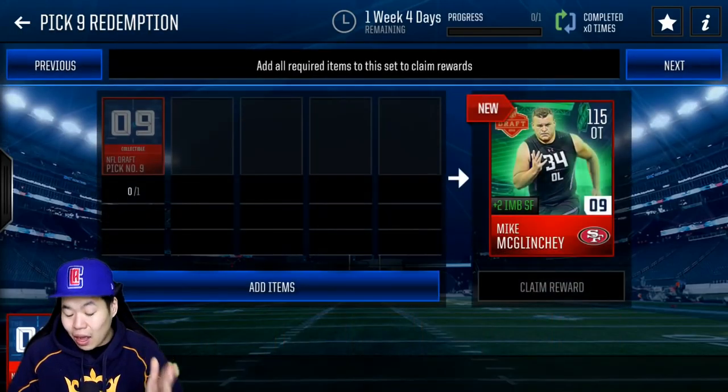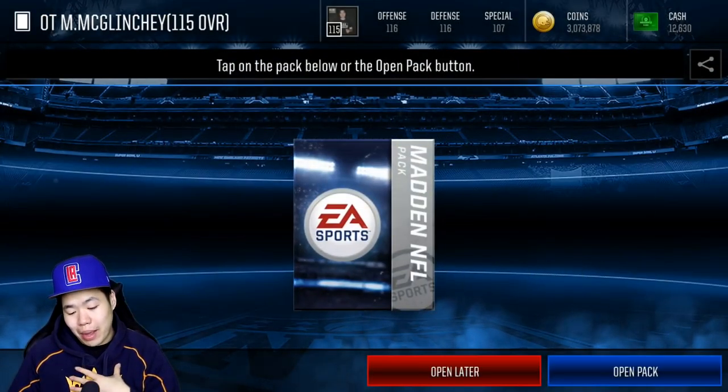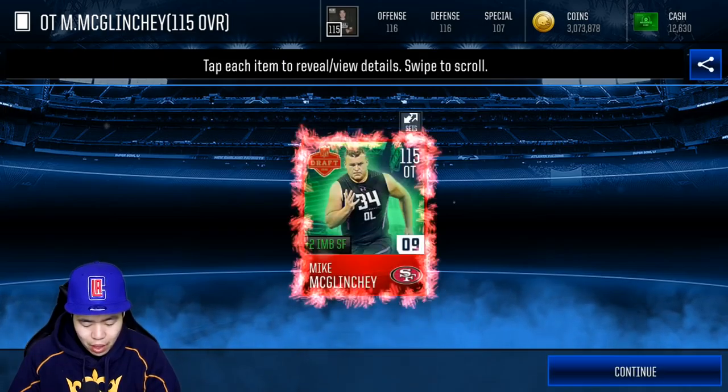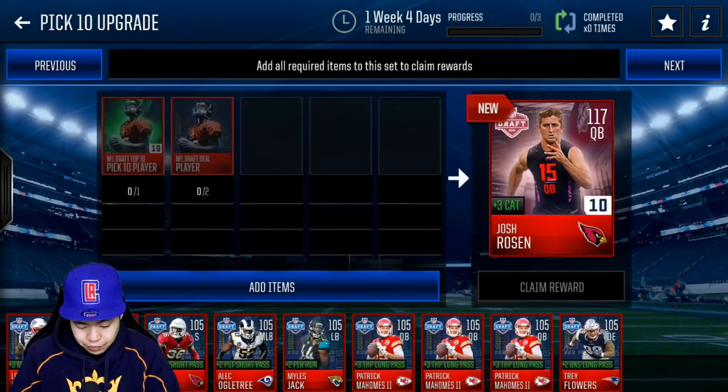We got pick 9, which is an offensive tackle — Mike McGlinchey. I think that's how you say his name. Offensive tackle is always better in the game, in my opinion, to pick up and add to the lineup. Not an update team, though, which is very interesting to see. But we got Josh Allen as well as the last one.